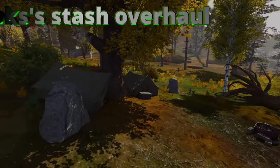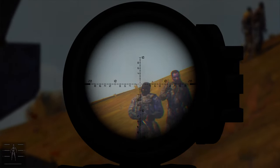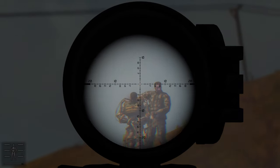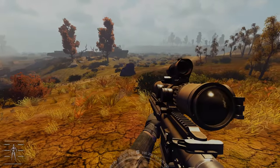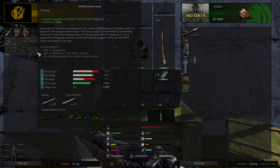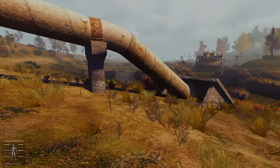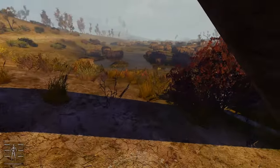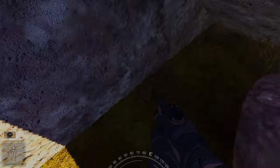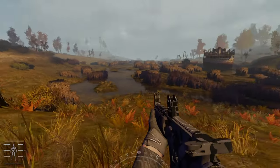Another great mod from GROK is GROK Stash Overhaul, which overhauls the stashes you find, allowing you to discover more diverse objects and loot. It also allows loot to respawn in random stashes and introduces level looting — meaning stashes in Cordon give more basic things. For example, in Cordon you might find an old AK-47, while looting on the north side of the map might yield an M4 in much better condition. It also lets you find outfits and tools like axes, great if you're using the Placeable Campfire mod.